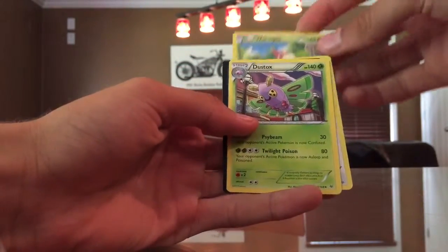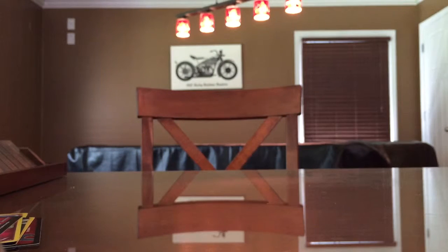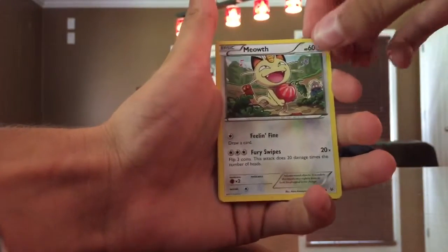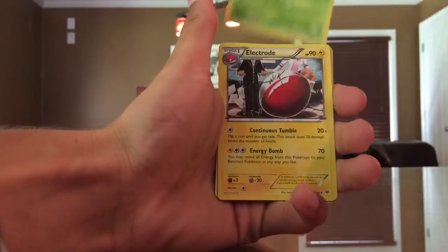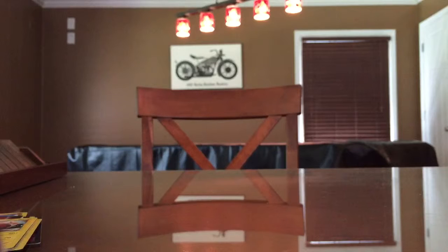Blue Wormhole, Dustox — nothing really too important out of that pack. I can't believe we got that EX card so soon out of one of these packs, kind of one of the last things I expected. Just some mediocre cards. Meowth, Cascoon, Electrode — some of the more original Pokémon from the earlier games.